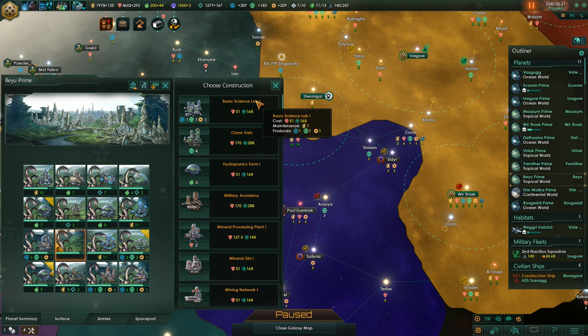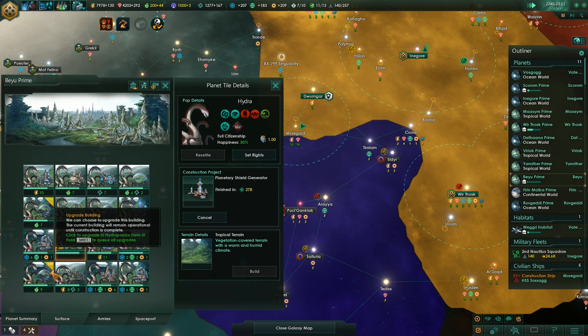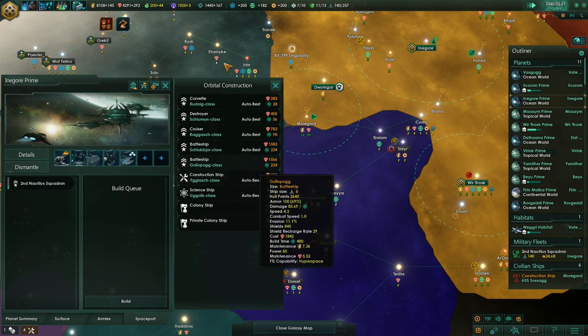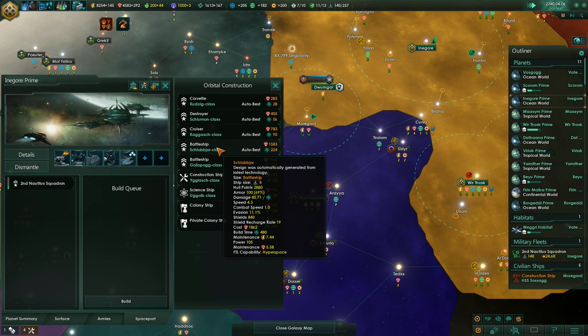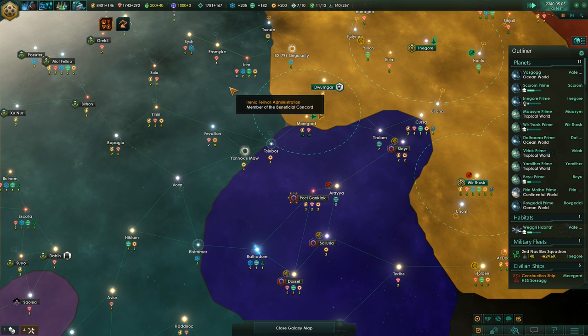Still more unemployment. Probably a science lab or a shield generator — let's grab a shield generator, might be useful in the future. And we should keep building up our army — let's maybe grab another battleship or two. I'd like to have 10 battleships at all times, so we'll get 10 and then work on smaller ships.